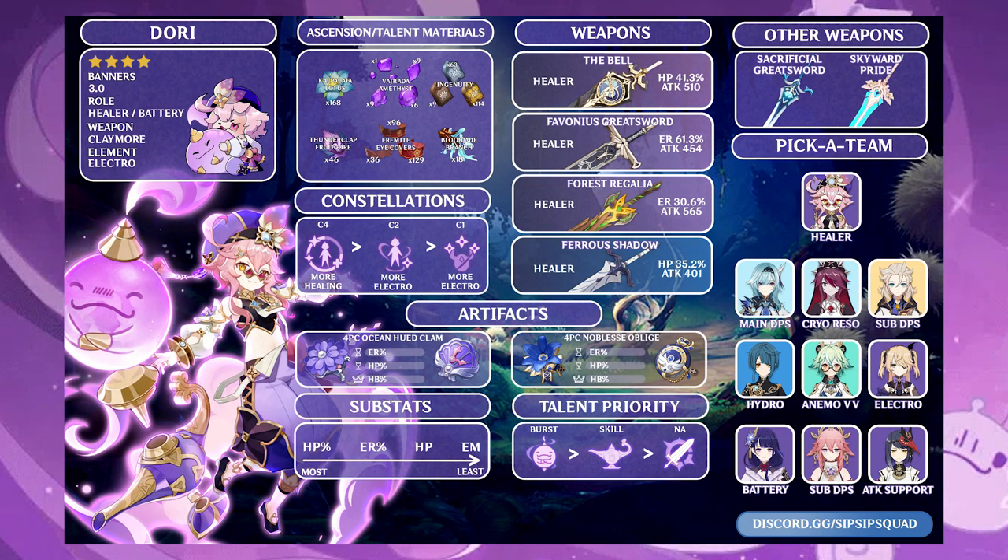Dori definitely has some options when it comes to weapons and artifacts, but her major issues come from energy, almost needing her own battery to be a battery for someone else. This makes working with Dori in team compositions clunky at times.